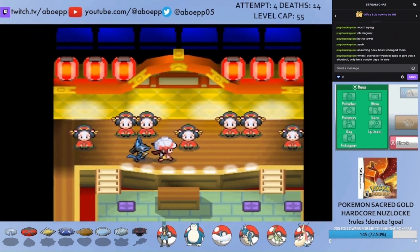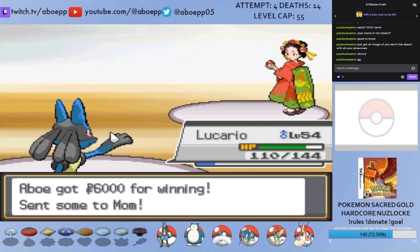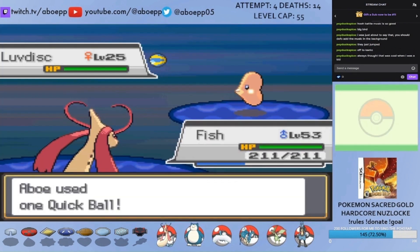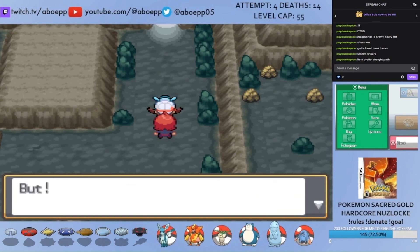Before Victory Road I have to defeat the Kimono Girls, but since I heal after every fight this is really easy so I'll skip it. I also catch a Luvdisc, but due to the absence of an attacking Fairy move in this game she just isn't as useful as she was during my Renegade Platinum run, so she gets to rest.